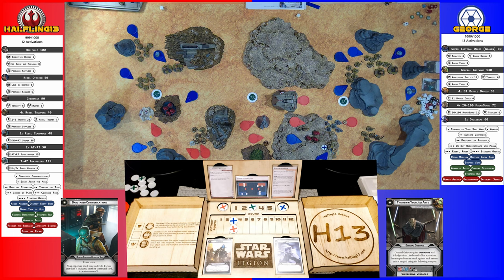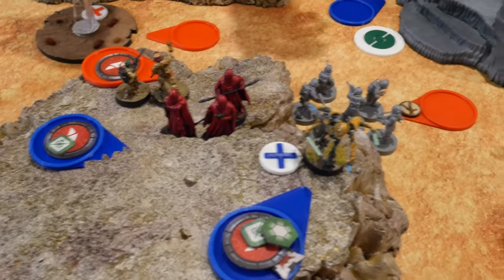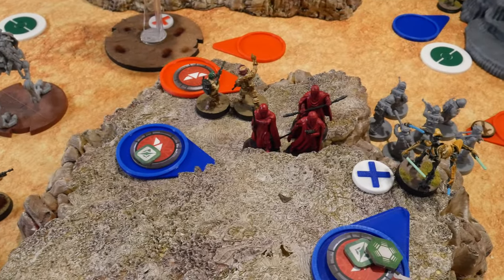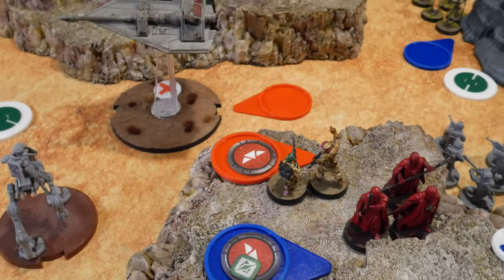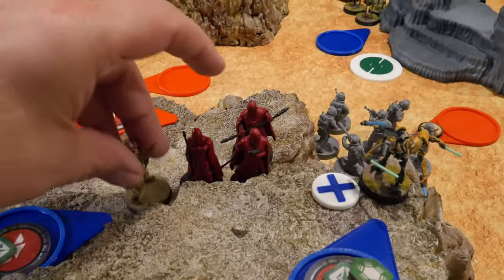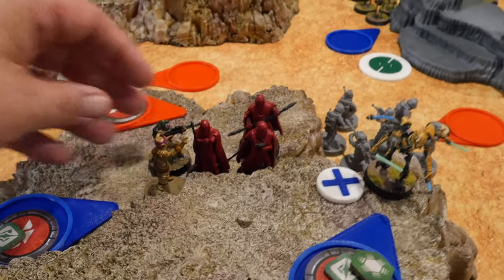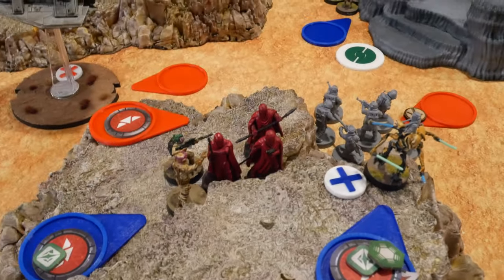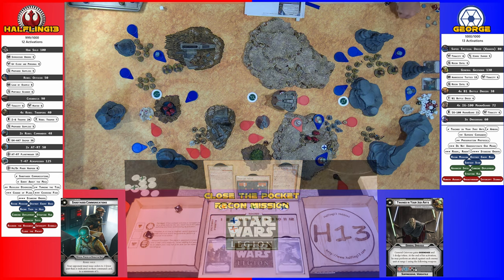Who goes first? I'm blue — you go first. I gave my order to Grievous and then to the Royal MagnaGuard. And I gave mine to the two remaining commandos. Commandos are going to move over here to engage the Royal Guard and punch away. One hit — I'll just dodge it.